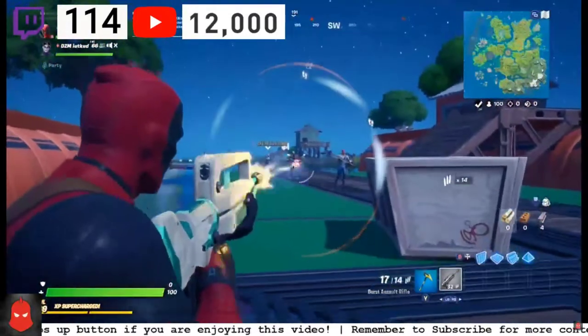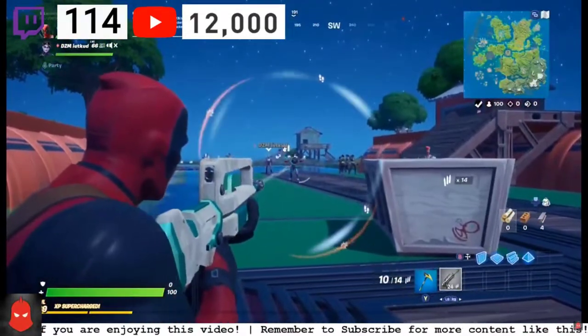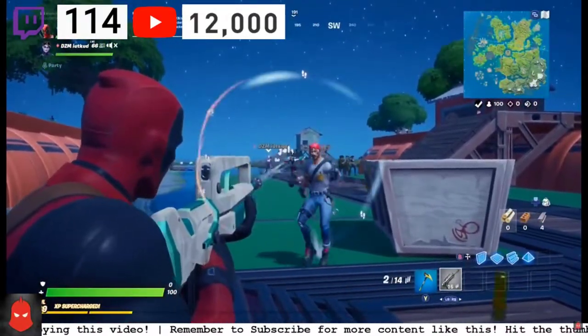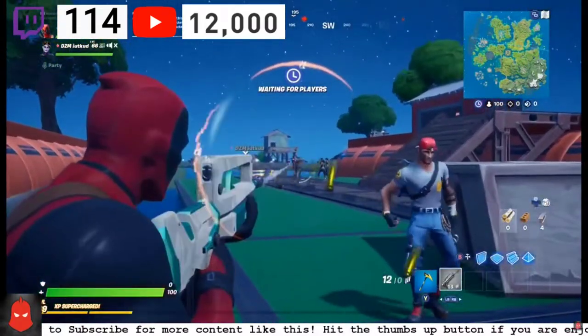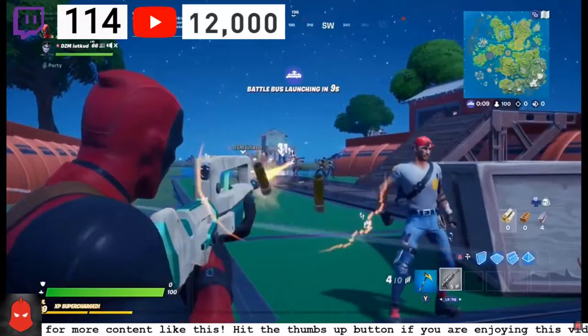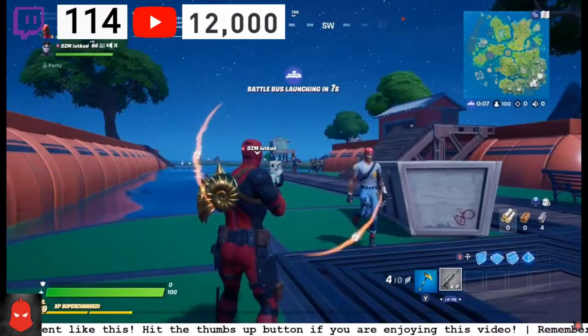Then you guys want to get into a game and I'll be showing you guys the exact place to mark on the map. It's going to be in the top left corner of the map, very very close to the whirlpool. I'll be showing you guys where that is in five seconds.